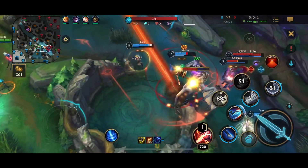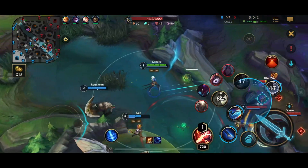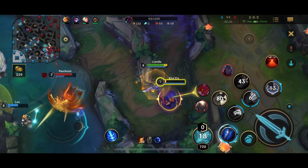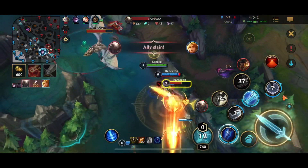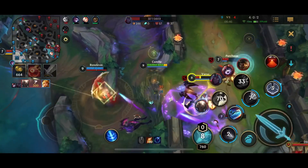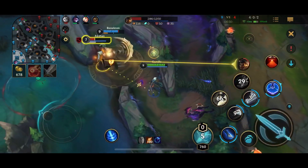The Pantheon ults in. I'm looking for the engage — I get a good stun, plus the good slow from my second ability. We were still able to win this fight. Notice how much sloppier it is from them and how much harder it is for them to position without the advantage they would have had if their bot duo hadn't recalled. That's huge to understand.